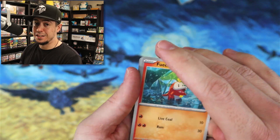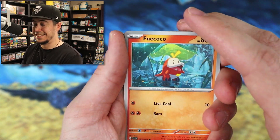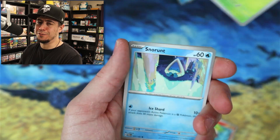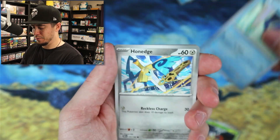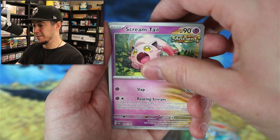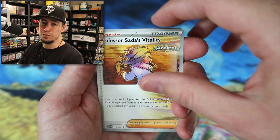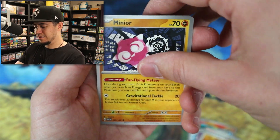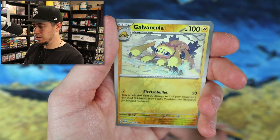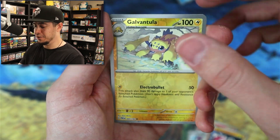That second box is clearing right now. This is the last pack, so we're going to slow roll it a little bit. I don't think we could do better than we already have — five hits and they're all pretty good. Only one regular EX — you can't really ask for more than that. But we're going to ask anyways. Charcadet reverse, Galvantula.